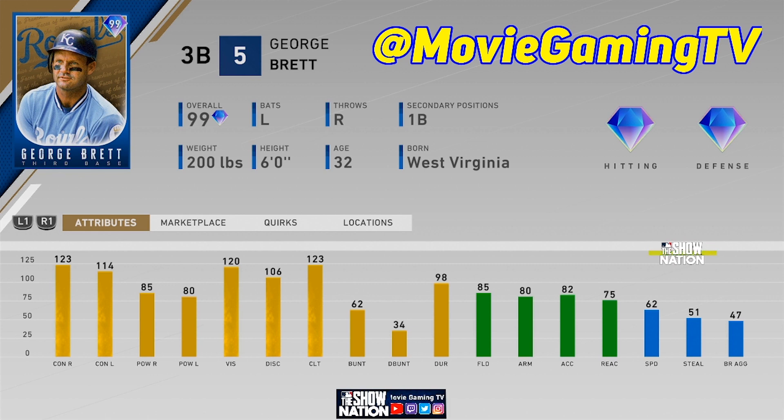Let's talk about our first card — it is George Brett: 123 contact versus right, 114 contact versus left, 85 power versus right, 80 power versus left. We do have another card after this to reveal. He has 85 fielding and 62 speed. I'm a huge Kansas City Royals fan — they are my favorite team by far, I'm from Kansas City — so it's awesome to see George Brett's 99 overall card be obtainable through Team Affinity.